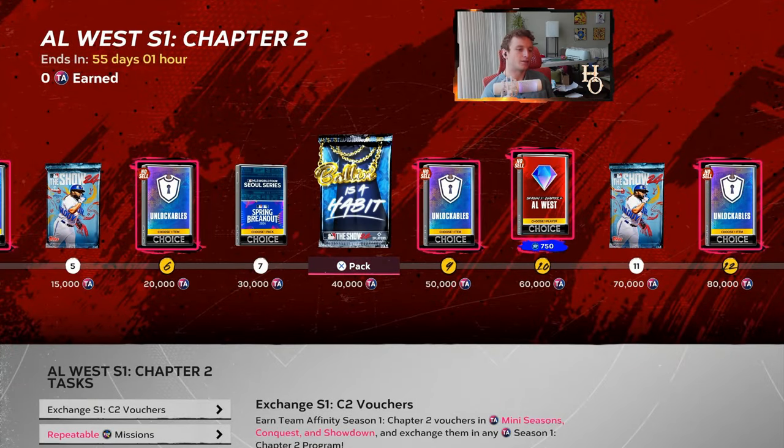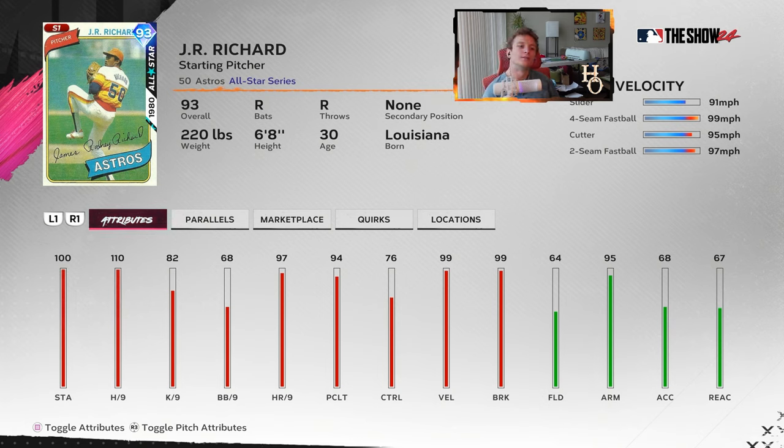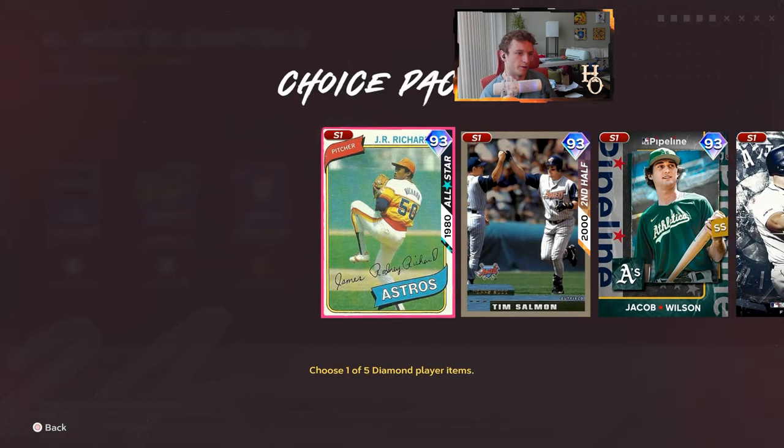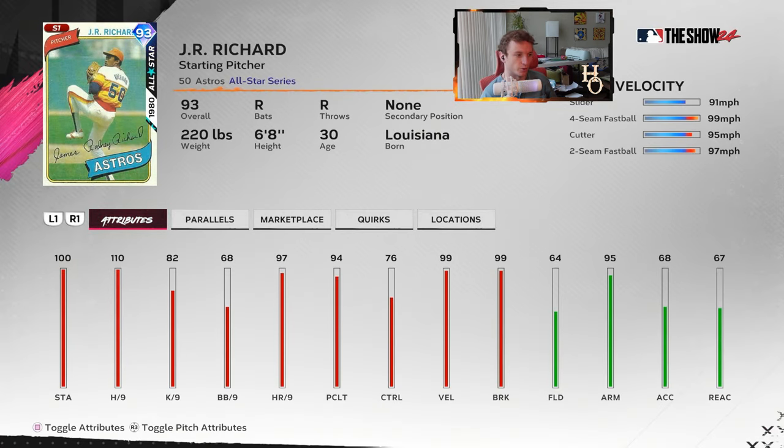Last but not least, AL West — J.R. Richard. He's always been kind of sneaky good for a week or two. Don't let his pitch mix scare you away — that's usually what does it for people, having the two-seam, four-seam, and then only a cutter and slider. I still think he's pretty good for a little bit — I would try him out if you haven't used him yet. He'll get you some innings. He's got outlier on the fastball, and a 91 mile-per-hour slider that sneaks up on you — you can jam a lot of guys with that. Hits per nine is great at 110, home run per nine is 97, K per nine is 82, but 68 walks per nine and 76 control aren't great.